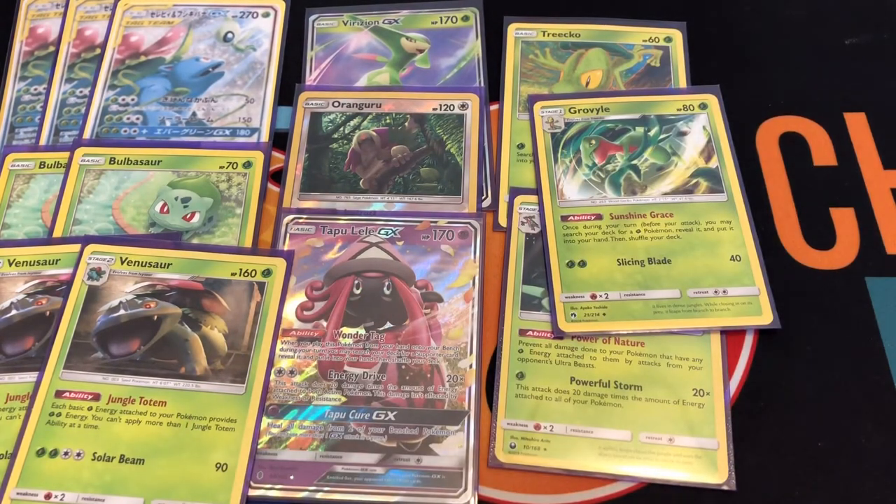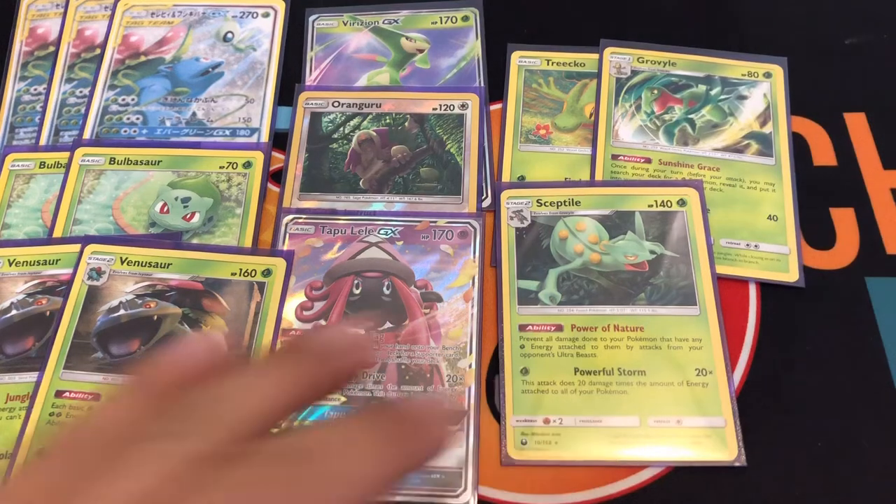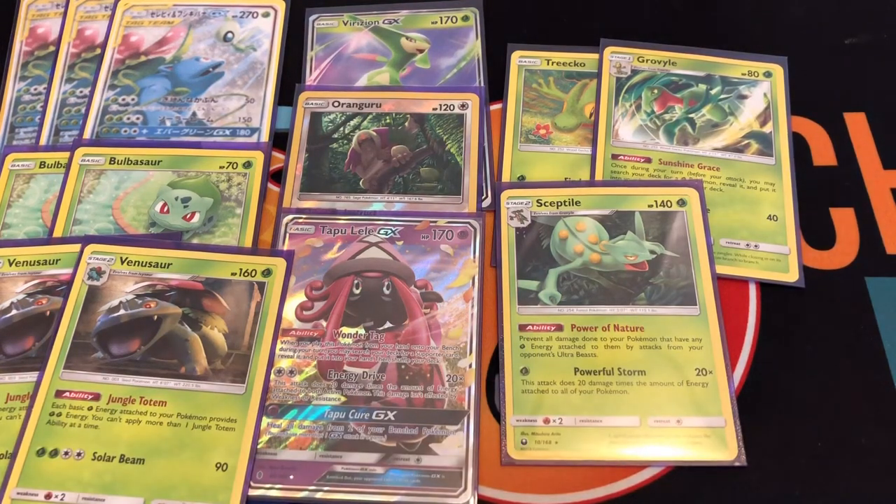Let's call this Grovyle — the ability says I can get one grass Pokemon from my deck into my hand. And for Sceptile, I really like its ability.